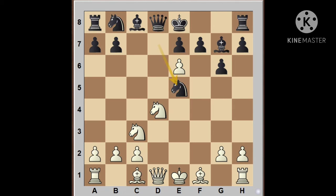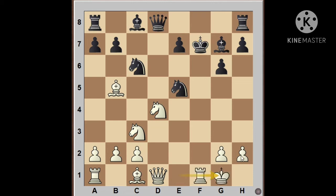If Black plays Ne5, White goes for Bishop b5, Knight c6, e into f7, and after King into f7, White has a better position because Black has lost castling. White can simply castle here with good attacking chances, as the Black King is in an open, exposed position. This position is also a clear advantage for White.